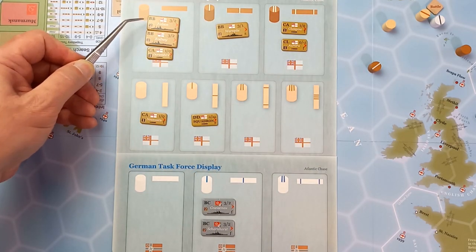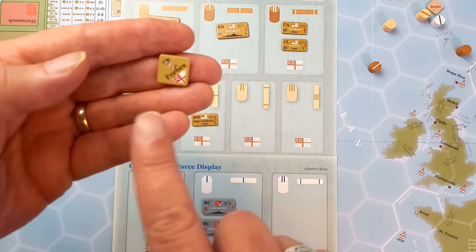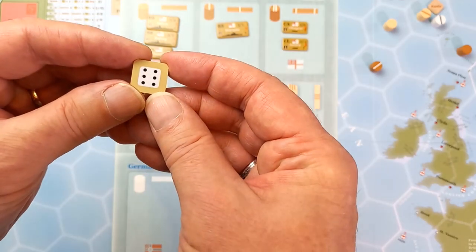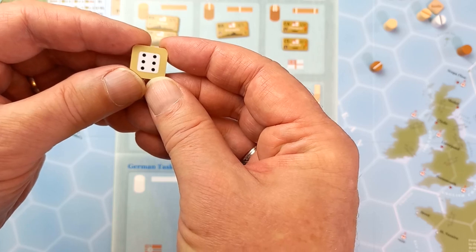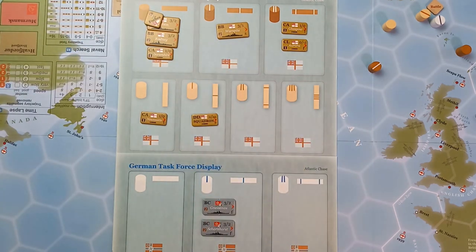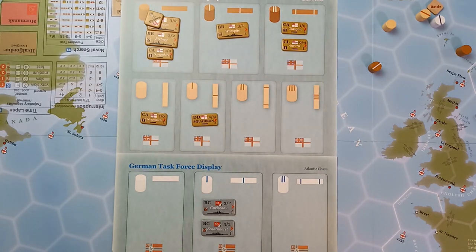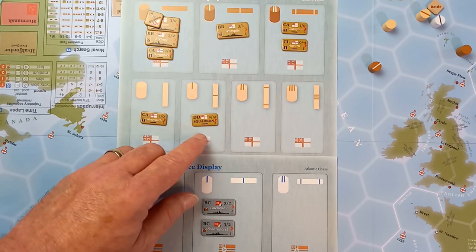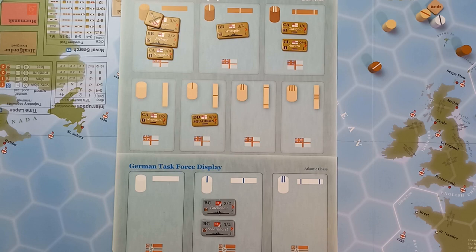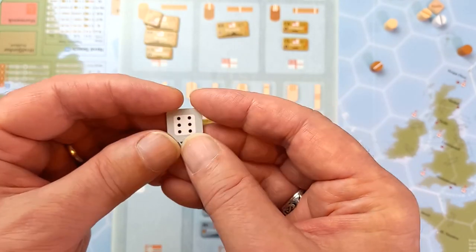In this task force we've got the Nelson and the Rodney, and the heavy cruiser the Dorsetshire. On the Nelson we have Forbes himself, who gives the ability of allowing us to change one die roll into a six. The other task force contains the battleship Warspite. Another task force has two cruisers, the Glasgow and the Aurora. Down here we've got the Newcastle, another heavy cruiser, and this destroyer squadron represents the Rawalpindi. For the Germans, we've got the two battle cruisers Gneisenau and Scharnhorst, and on the Gneisenau we have Marshall himself, who gives a similar ability of changing one die roll into a six.